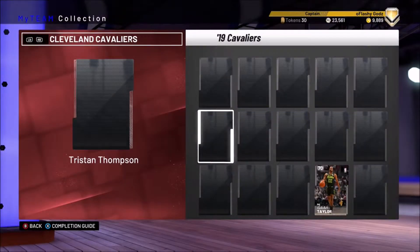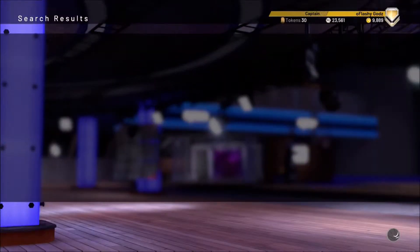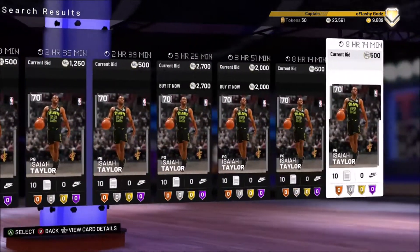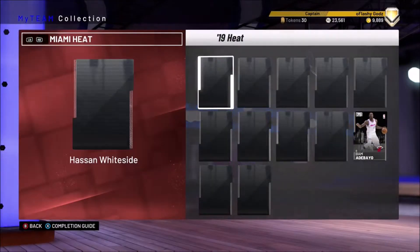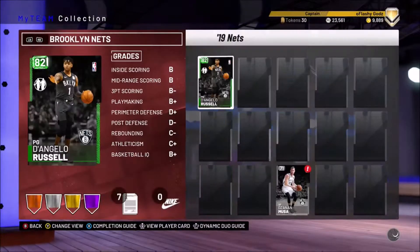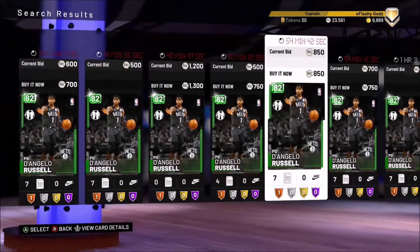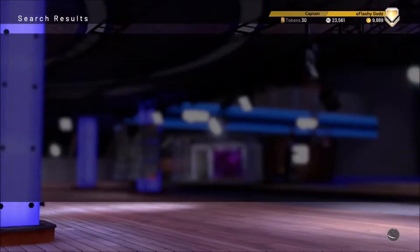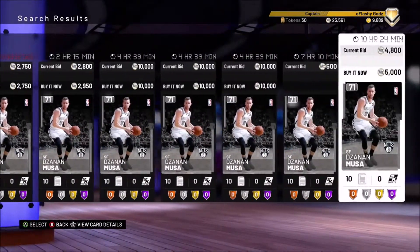What I do is go to a silver player, send him to the auction, and see how much his price is going for. As you can see right here, the cheapest is about 2,000, so I'll sell it for just a little bit less — I sold one for about 1,800. D'Angelo Russell is only going for like 700-750, which ain't nothing. But this other guy right here is going for a much higher price. That's how I make MT off selling silver players.